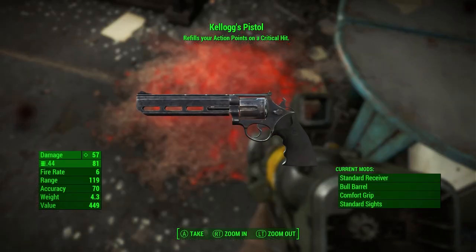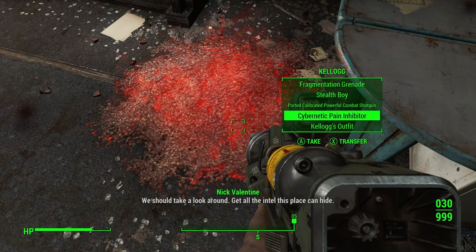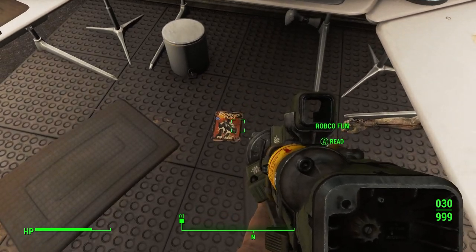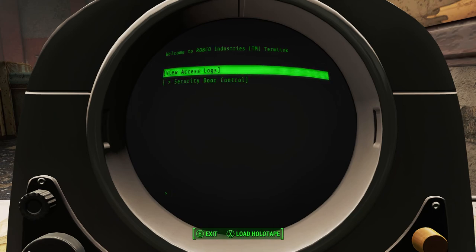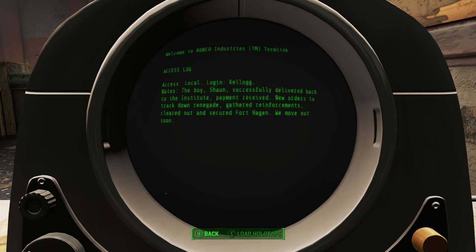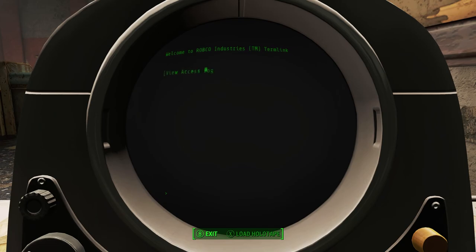Looting Kellogg — he has a unique gun that refills crits, which is actually great for my build. I take all his unique items. Checking his terminal — access logs: 'The boy Sean successfully delivered back to the Institute. Payment received. New orders to track down renegade. Reinforcements cleared out and secured Fort Hagen. We move out soon.' Maximum security — too easy.